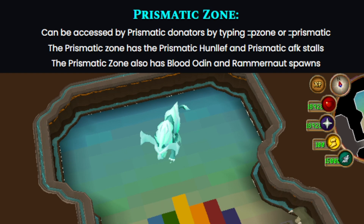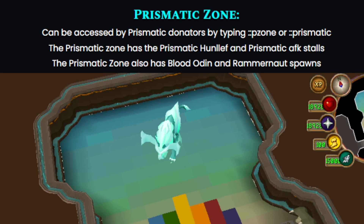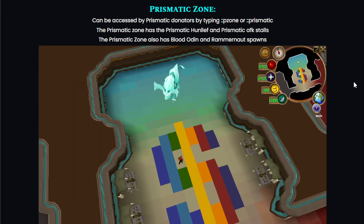This is how the prismatic zone looks — it can only be accessed by prismatic donators by typing ::pzone or ::prismatic. The prismatic zone has the prismatic Hanlev, the prismatic AFK stalls, plus you can also find the Blood Odins and the Rammernaut.